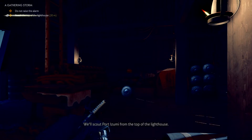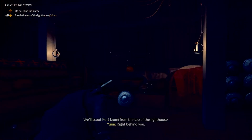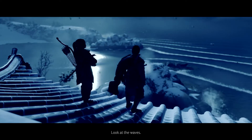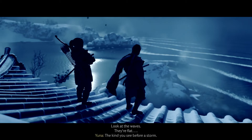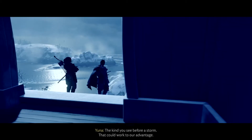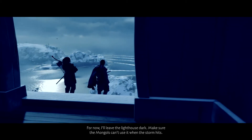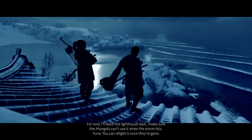We'll scout port Izumi from the top of the lighthouse. Right behind you. Look at the waves — they're flat. The kind you see before a storm. That could work to our advantage. For now, I'll leave the lighthouse dock. Make sure the Mongols can use it when the storm hits. We can relight it once they're gone.